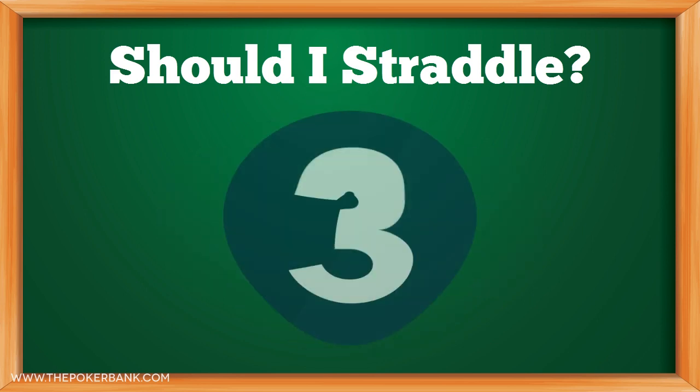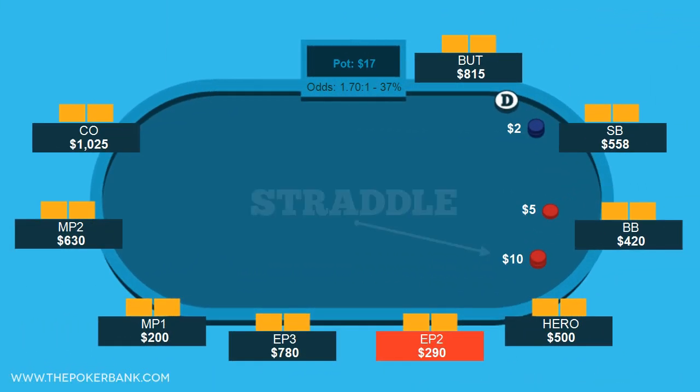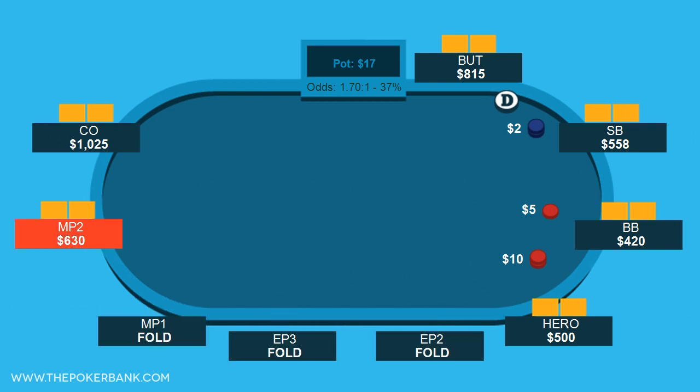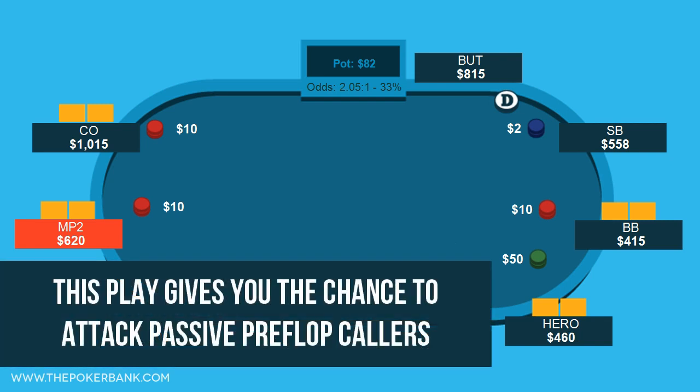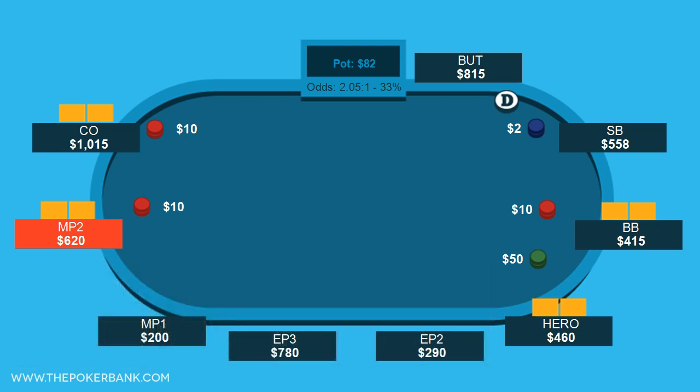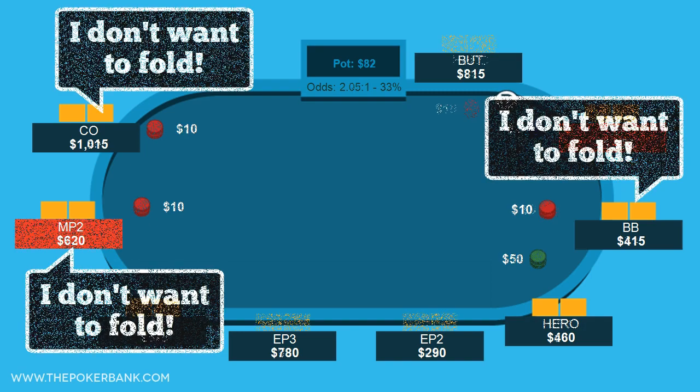But there are three main times when I think straddling is a good idea. First is when you can straddle attack. If you're at the kind of table where you can straddle, get a bunch of callers, and then attack them with a big raise when it comes back to you, a straddle can be excellent — this gives you a chance to pick up a bunch of easy money. However, in most games the straddle creates a bizarre dynamic where people want to fold less often, which can dramatically reduce how often they fold when you attack them.